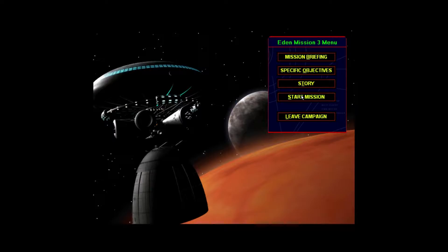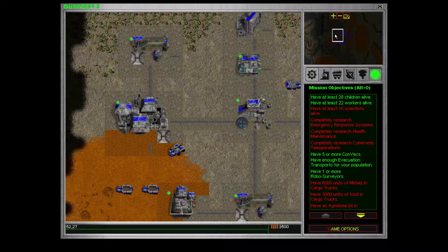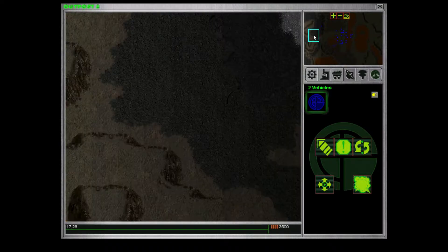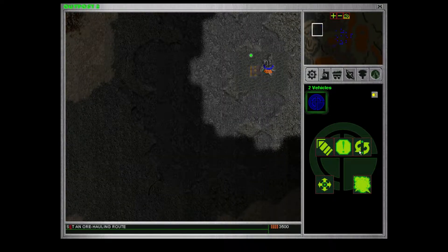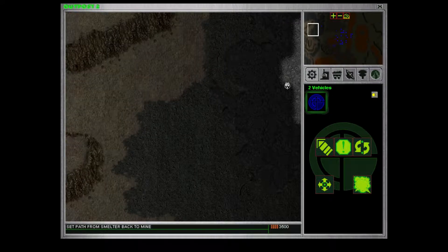Generate! Mission number 3. Command control initiated. And this time we have an actual base, and as you can also see we have a very dark landscape because it's night. I do believe we have a mine there. So we need to set that up first. Get the trucks rolling.